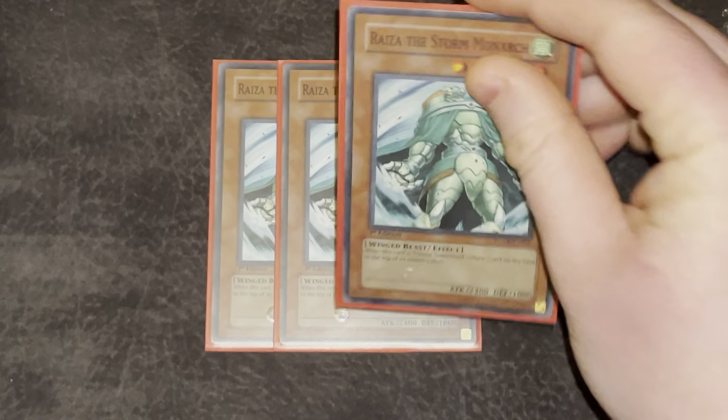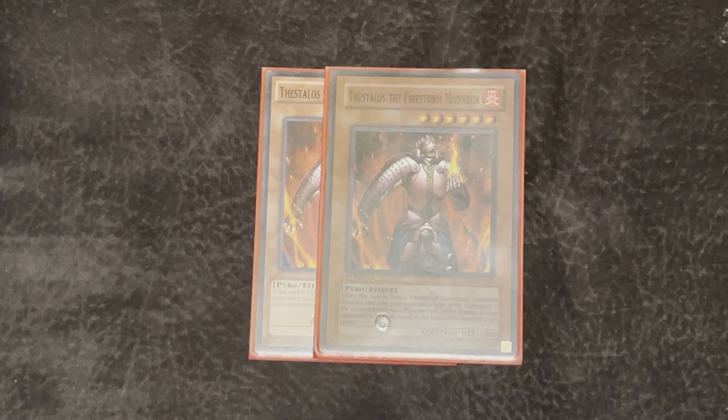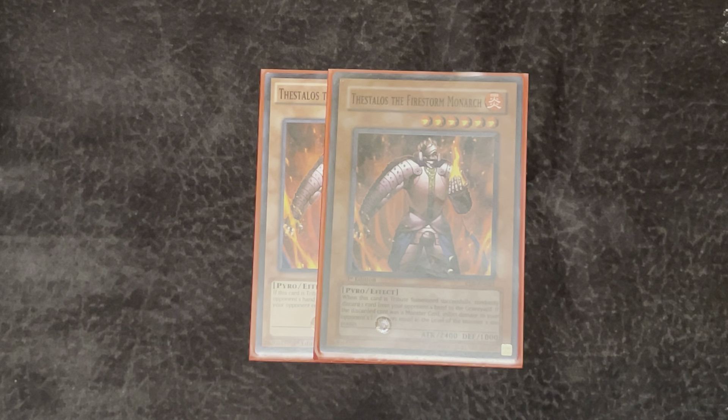Its stats are amazing with 2400 attack. On to the next Monarch — Double Thestalos. I want to play 3 of this card, I want to play 6 Monarchs in total, I just don't know what to cut from my deck. So if you do want to play a 3rd one, it definitely wouldn't be that bad. What he does is on Tribute Summon, your opponent randomly discards a card from their hand and takes 100 damage times that monster's level if it was a monster.